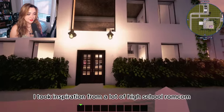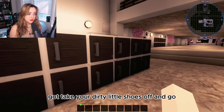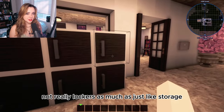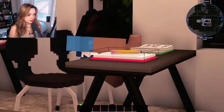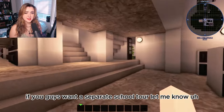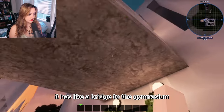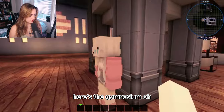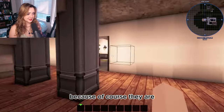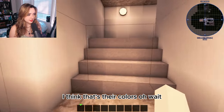I took a lot of inspiration from high school rom-com animes. We have shoe lockers — because in Japanese schools you take off your outside shoes and put on school shoes. We've got restrooms and general storage. There are classrooms all the way down. This side area leads to a bridge to the gymnasium, which I think is really cute. The gymnasium has the school colors — light blue, pink, and white.